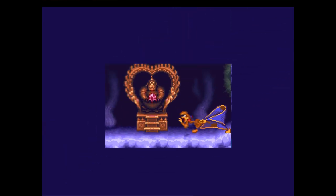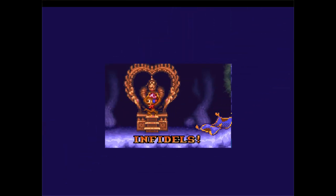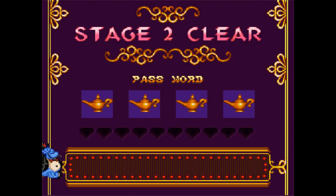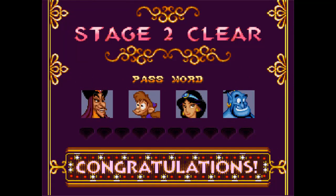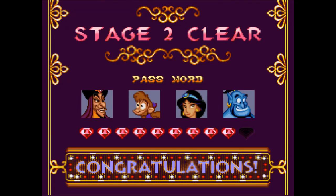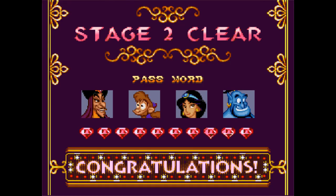Abu! No! Stupid monkey! Infidels! And that's gonna be it for stage two. So I'm sure you can guess what the next stage is gonna be if you know the movie. We got all the gems, everything good so far — stage two down. In the next video, we will head on to stage three. So I'll see you then.